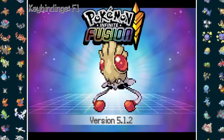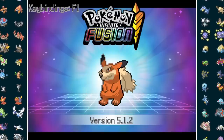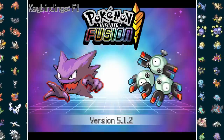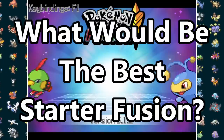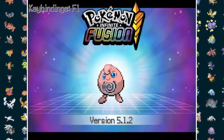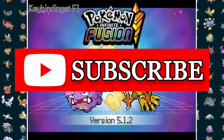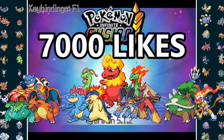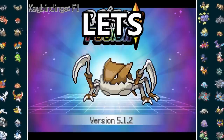Not necessarily a Nuzlocke, but if a Pokemon faints in battle, I'll need to reset back to the beginning of that battle. Before jumping in, let me know what you think the best starter fusion would be. Also, if you've been enjoying the content lately, I'd really appreciate you subscribing. Let's try to smash 7,000 likes for everyone's favorite trios. With all that said, let's get into it.